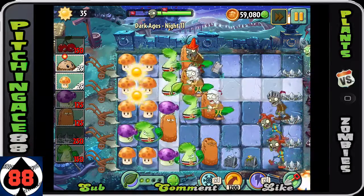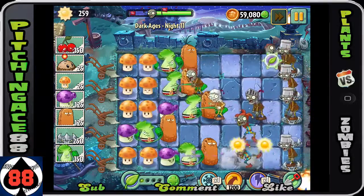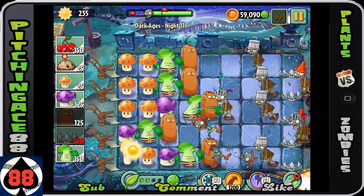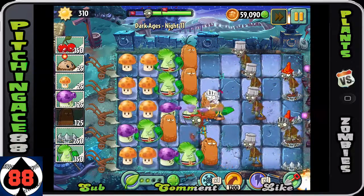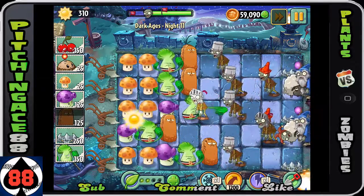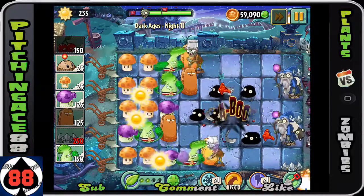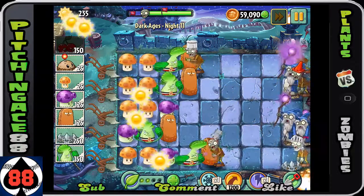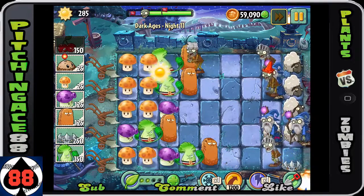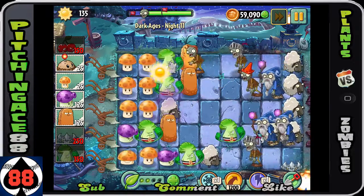I like to put the spike rocks all the way in the back — it gets them to do a whole bunch of damage. You have plant food, so you might as well use it — I use it right there just to get rid of most of the helmet zombies. Make sure to wait until these guys are at least on the first tile before using the cherry bomb. You're going to notice a problem when you have all these wizard zombies grouped up.